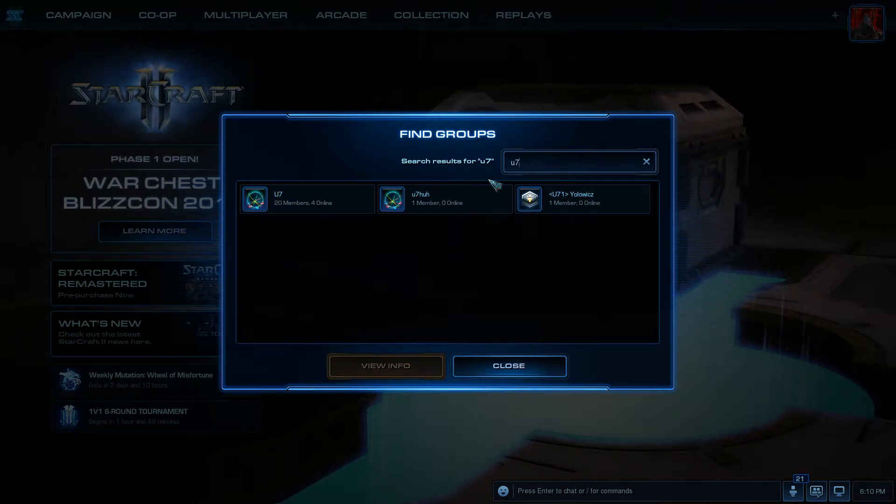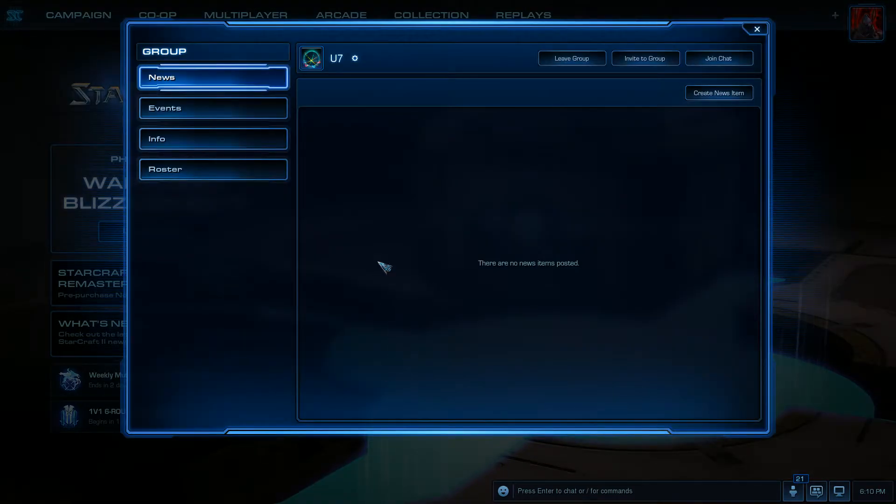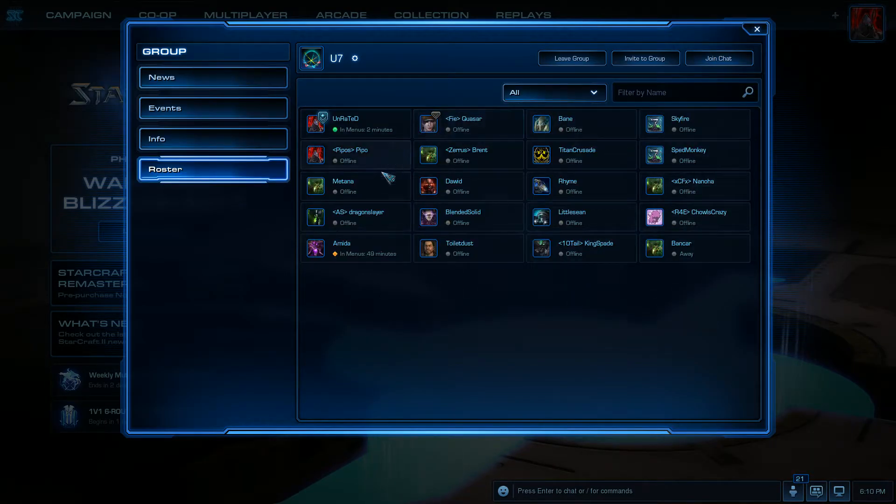Then you can see right here we've got U7 — 20 members with four people online right now. Holy cow, that's cool! Anyway, you click View Info, and then in here you click Join Chat. That's all you have to do, and then you're in the chat channel. If you go to Roster, you can see all the people that are on.